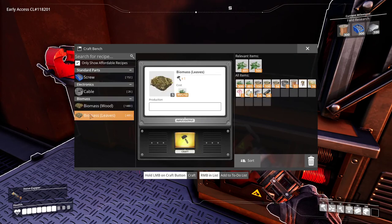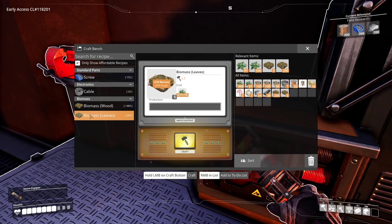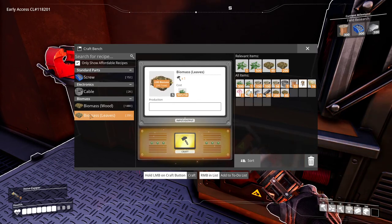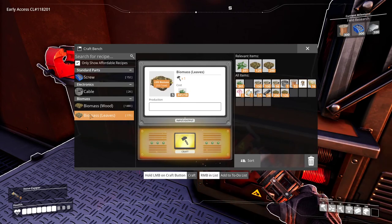Let's get our biomass going. This way we can re-up the biomass fuel in our biomass burners. And then I'm going to go ahead and probably manually make 300 screws, because we should have all the plates and the copper wire we need to get to our next milestone.